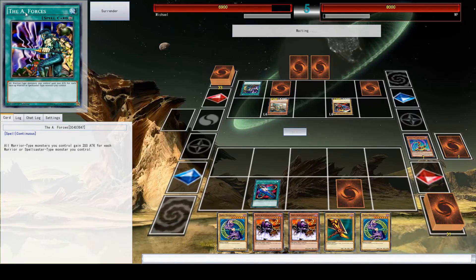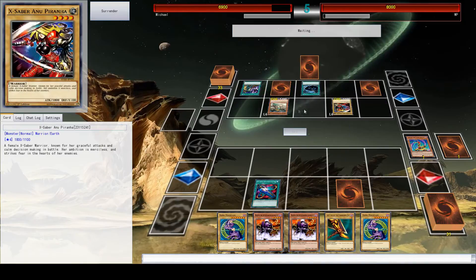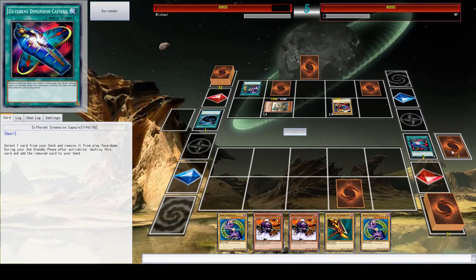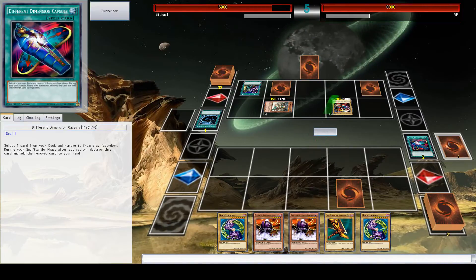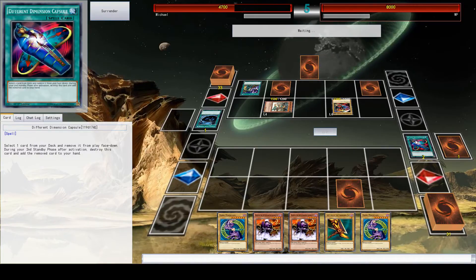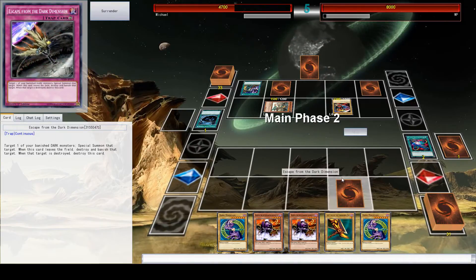He's got this card out — the A Forces — which increases the attack of all his warrior monsters. And he's got a spell which allows him to target one spell or trap card on the field and destroy it, which is what he just did. So now my Magician Navigation is just stuck in the banished pile — I can never get it now. That's why it's sometimes very risky to use this card to get a piece of Exodia, because then he can banish Exodia and suddenly you can't get Exodia at all.